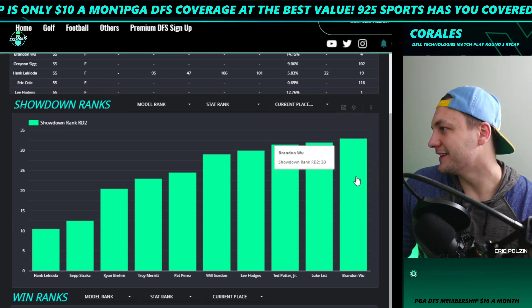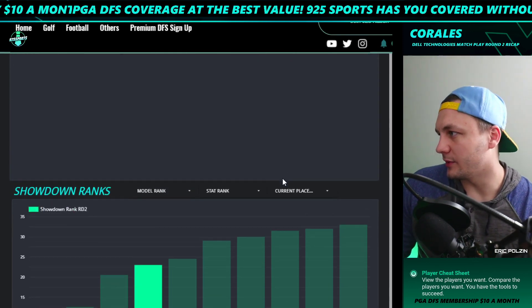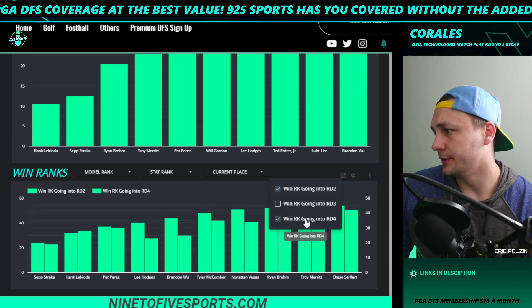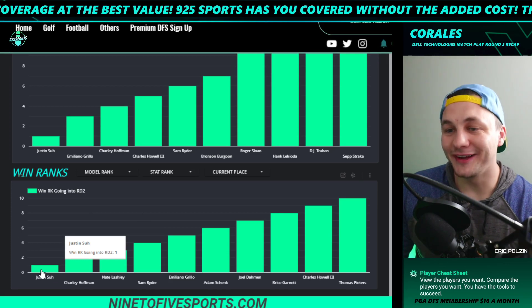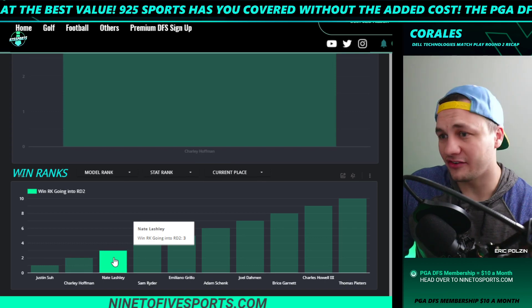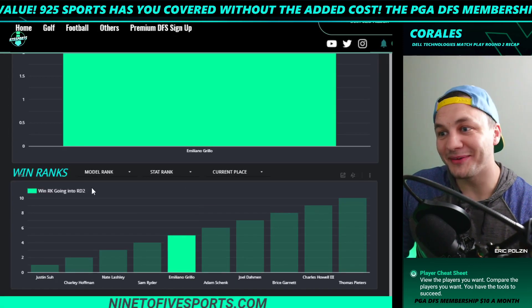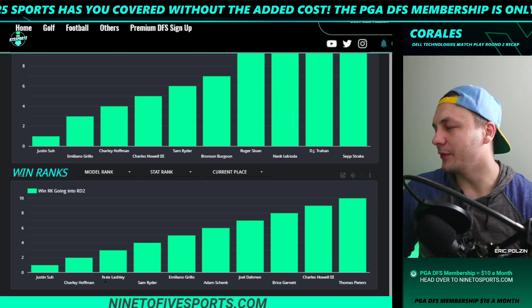Troy Merritt might not be a bad play — he does much better in round two, his best round, and had some low scores early in round one before struggling. He does have that favorable tee time as well. Looking at expected winners — this has been pretty good so far this year. Justin Suh is expected to win after round one. Then we have Charlie Hoffman in tenth place, Nate Lashley in fourth, Sam Ryder in fourth, and Emiliano Grillo in nineteenth. The nice thing is these top five were all on the betting card as well — so it's pretty sweet that the top five here are also the most likely to win.